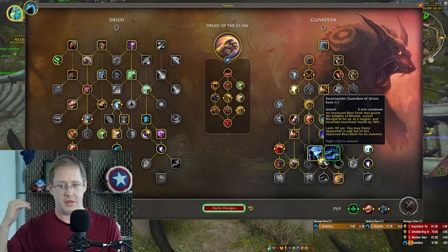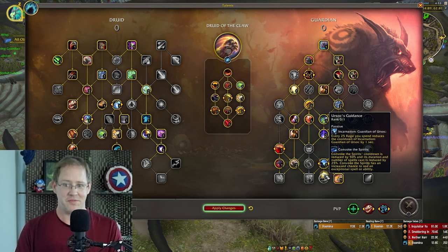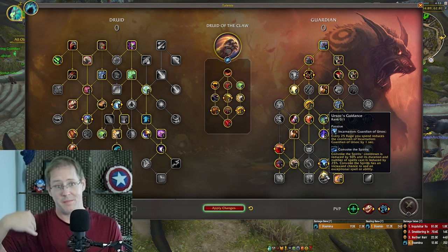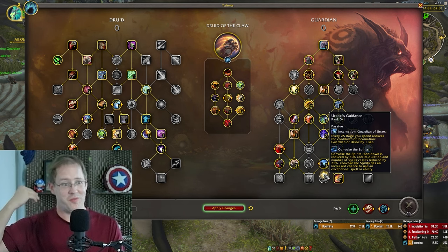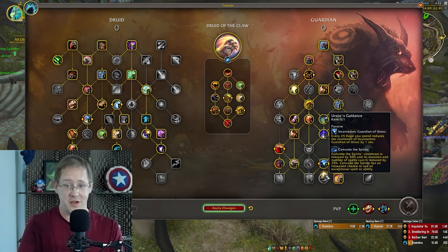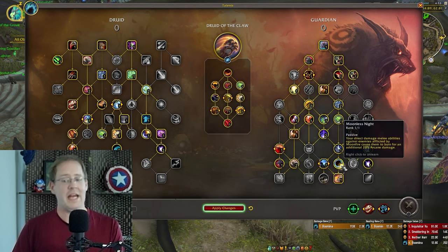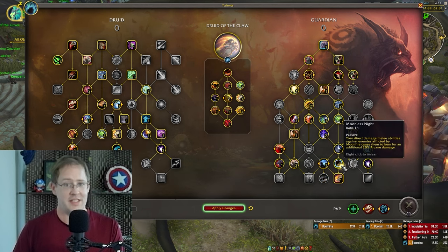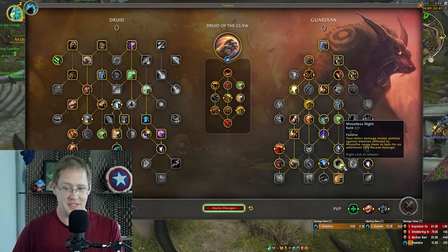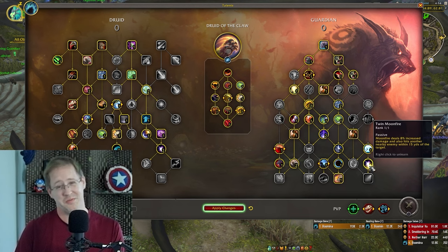Incarnation is absolutely critical — I would always recommend it. I'd also recommend trying not to play with the follow-up talent Ursoc's Guidance. Just make sure you get full use of Incarnation on Cruel, then either not use it on Varus or use it and wait it out. Also, Moonless Night is huge single-target damage — you definitely want to make sure you're taking this.